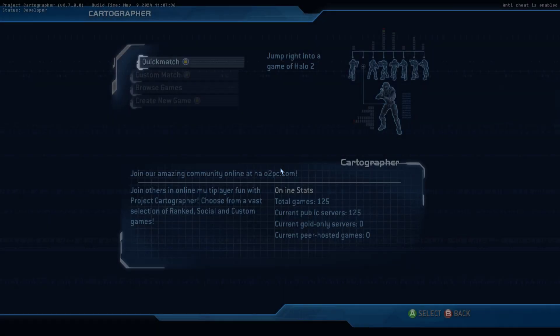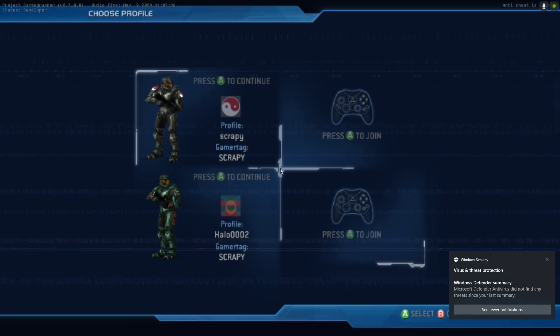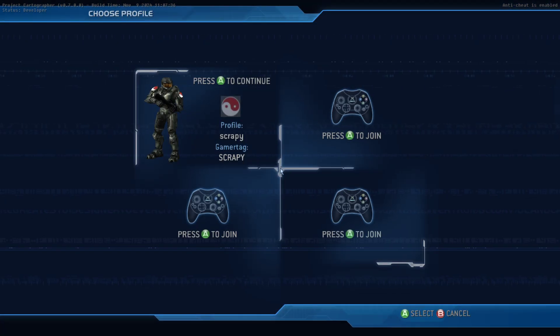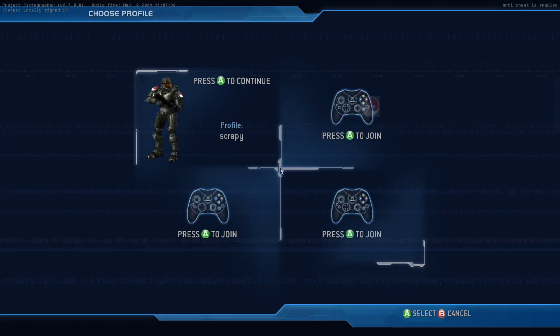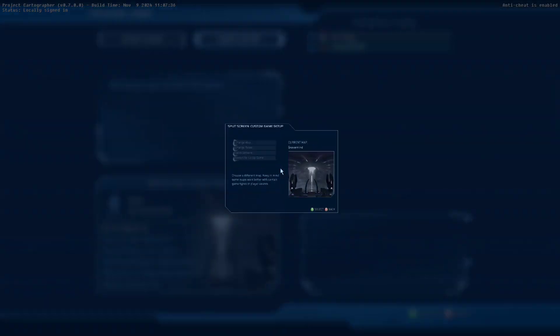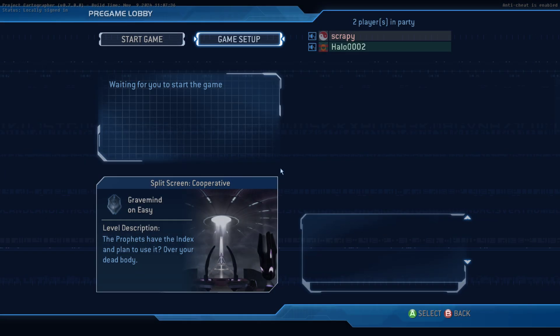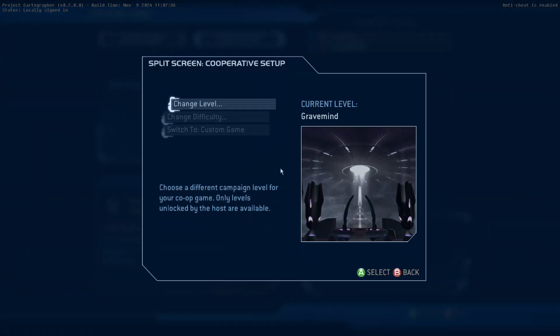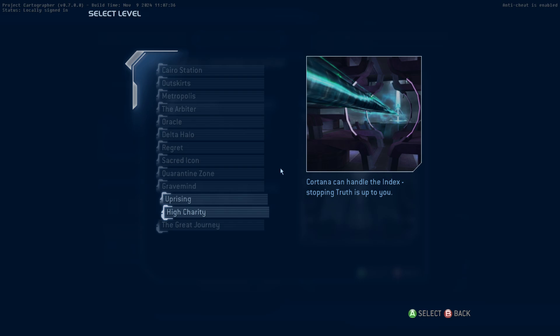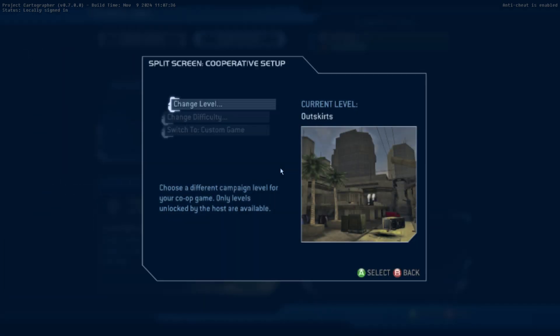It's pretty awesome. Now we can do co-op. I gotta sign the guy out really quick. Start — let's switch to co-op, change level. Let's go with Outskirts.